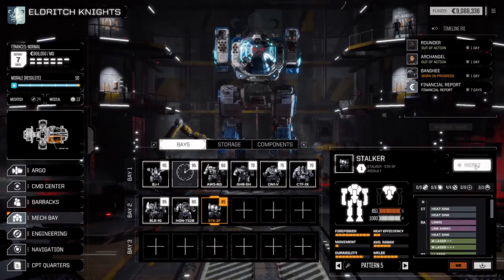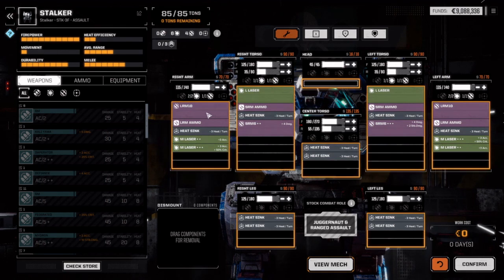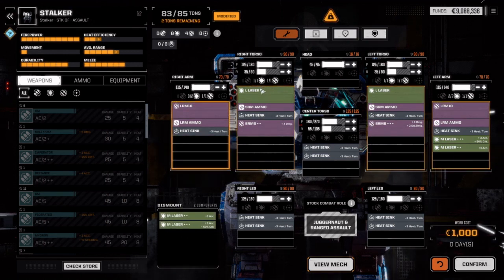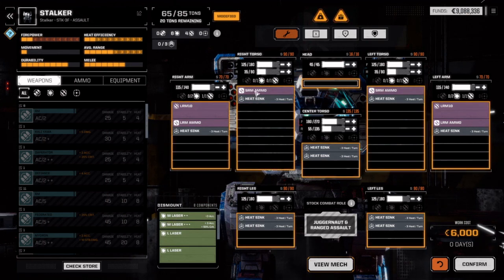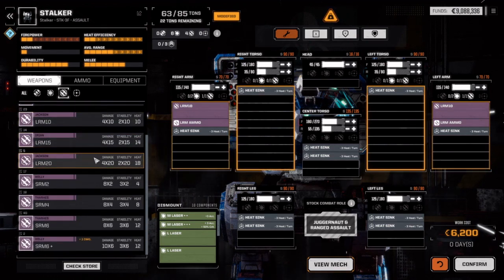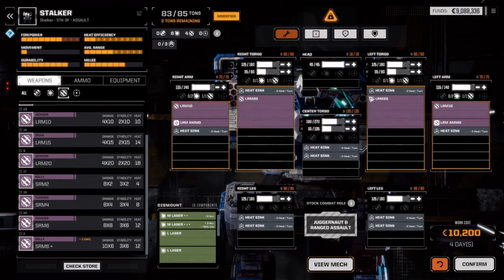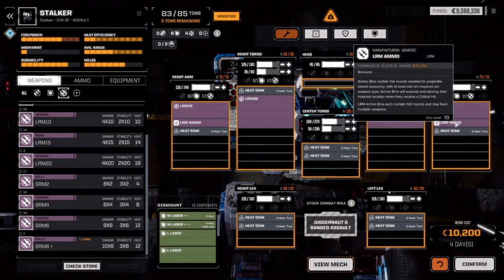I want to look at refitting the Stalker into a missile boat. So I'm going to remove most of these — by most, I mean all. We're going to move the SRM-6s and the SRM-6 ammo. How much ammo do we have? 120 rounds.